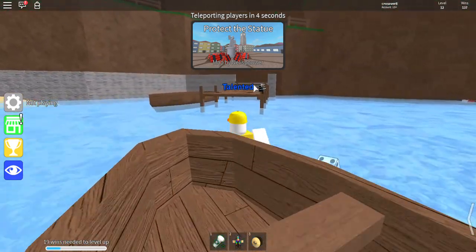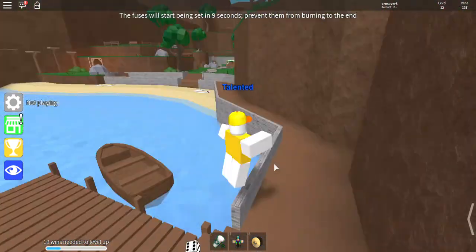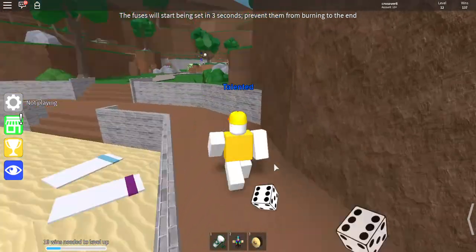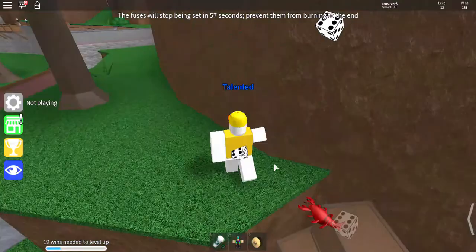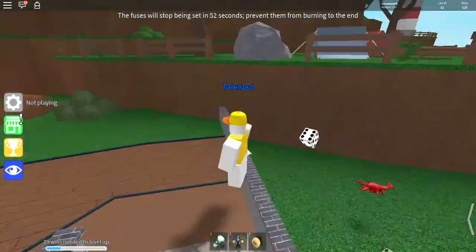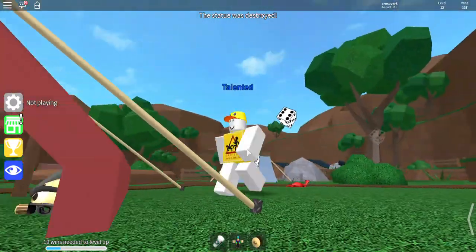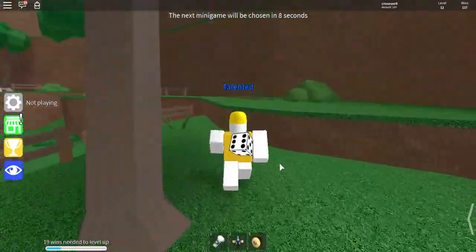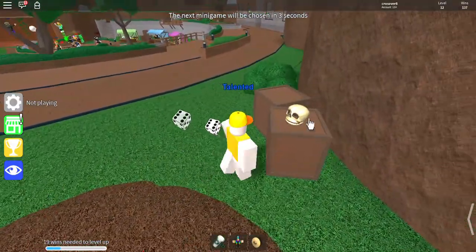There's another hat here, I'm gonna click that. Then I'm gonna go over here again and click this — it's inside the red tent. Then we're gonna go over here, see the skull? You want to click on that as well.